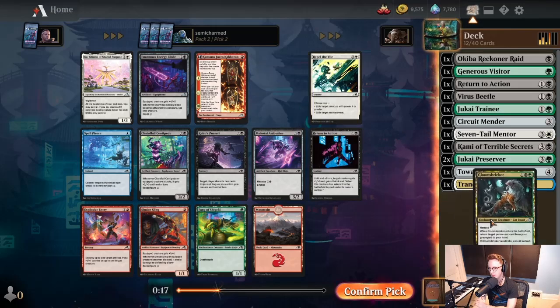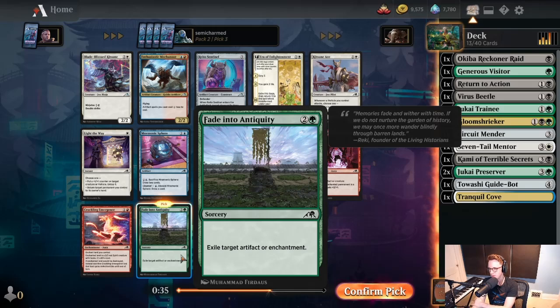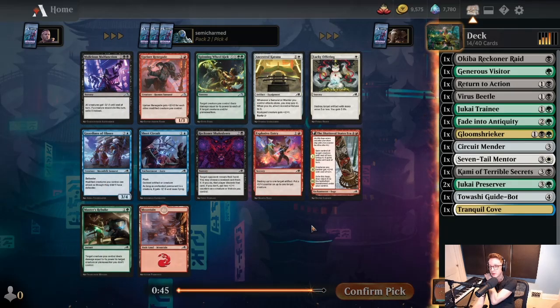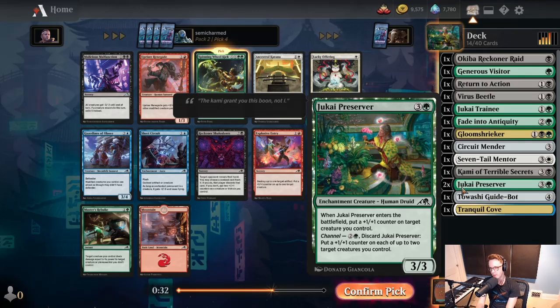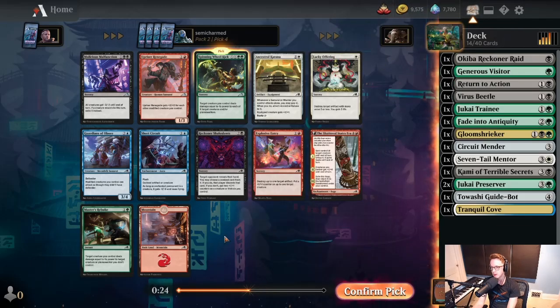Here you've got Kamano Faces Kakkazan for a red aggressive deck — that card is pretty scary when it comes down turn one, but we're nowhere near drafting that deck. We'll stick with the dance with the date that brought us here. Just take a Fade — this kills a lot of things, and we're in green. Spinning Wheel Kick! Master's Rebuke — we were just talking about both of these cards, so I think we'll take the Spinning Wheel Kick. Even if we don't get the Fangs, we have double Jukai Preserver which is more than likely going to be a four-power creature. We want the Fangs for sure — the tempo and killing things early just doesn't matter that much. Most of the time you're getting into the late game and whoever's got the better endgame is gonna win.